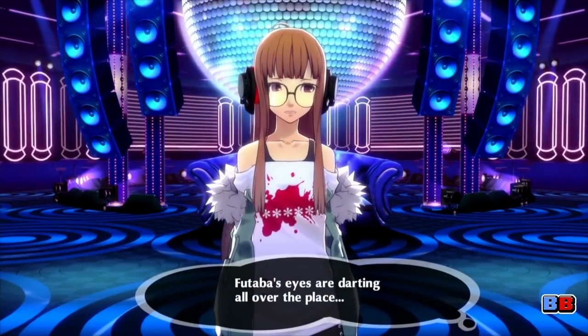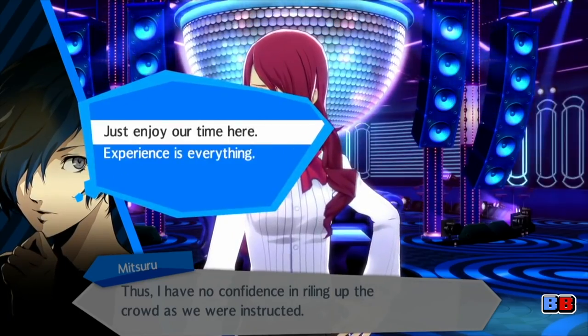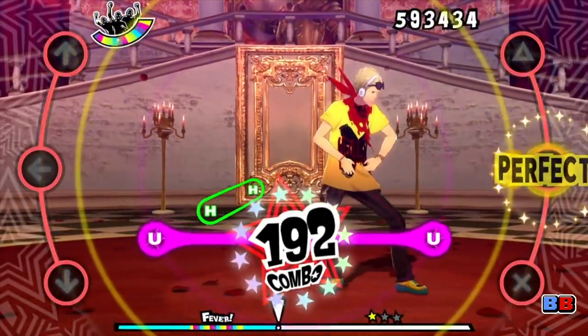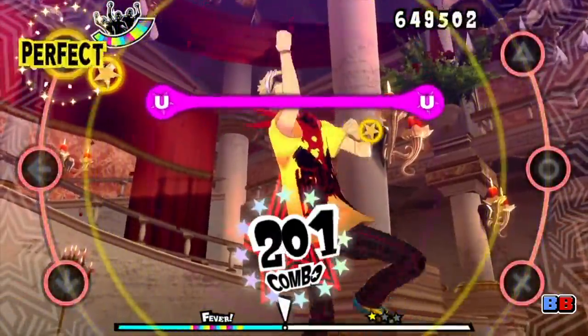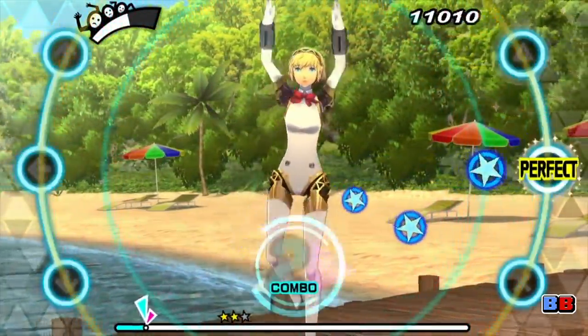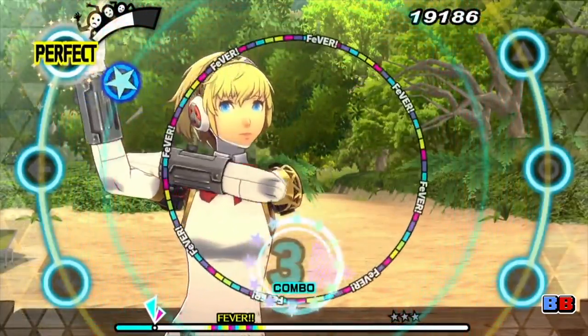Keep doing this and social events will start to unlock. Viewing each social event will unlock new costumes and outfits for your characters. There are roughly 24 to 25 songs for each game, which means you have almost 50 songs in total to play with between the two. Along with some of the original versions of each game's songs are several remixes that alter some of the songs' styles and rhythm.